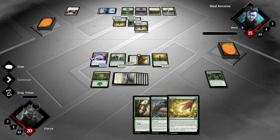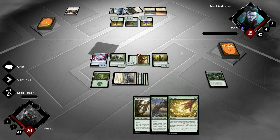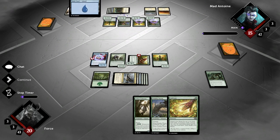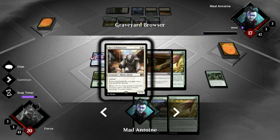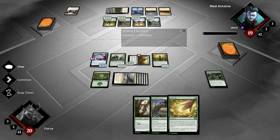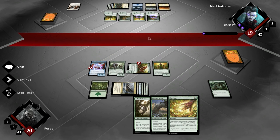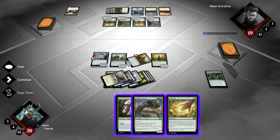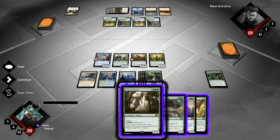He plays an Elvish Visionary to start, draws a card. Plays the Visionary, draws the card, plays another Grazing Gladeheart, and then plays a land. So he still gains the double life, because... well, it would have been even worse though — he would have gained eight life this turn, because he would have gained four and four. So it's not like I did nothing. I got some benefit from it. It's still a scary situation though.